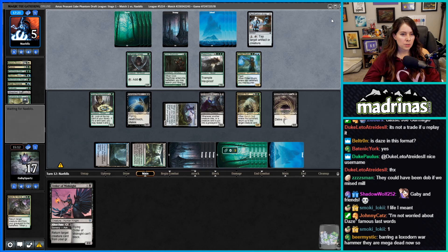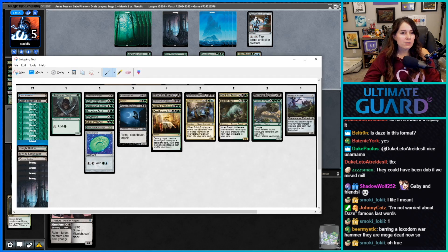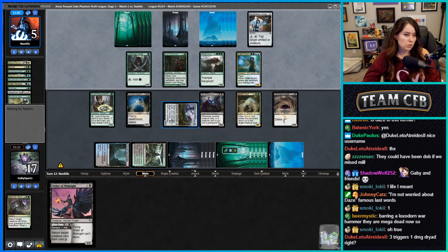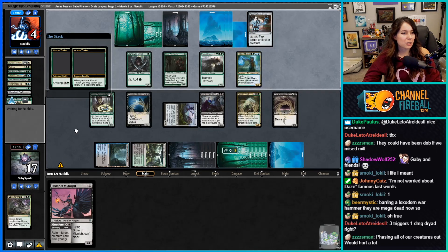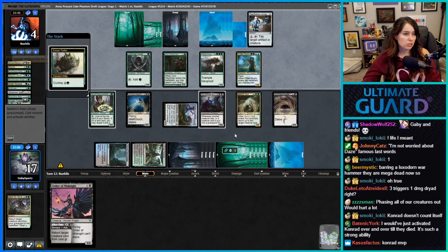I'm not worried about next turn — they seem pretty dead. Do we have enchantment removal? We have Wicker Bow Elder — do we want to bring that in? Did we see anything other than Pacification Array? Even just being able to kill it is good since we are a reanimator deck and the Artisan of Kozilek's only been tapped the entire game. They cycled the Krosan Tusker which triggers my Conrad — that creature-card-leaves-your-graveyard trigger is such nonsense.